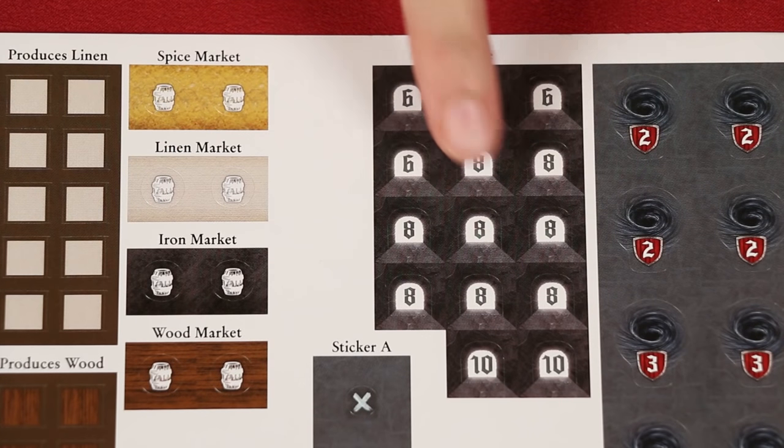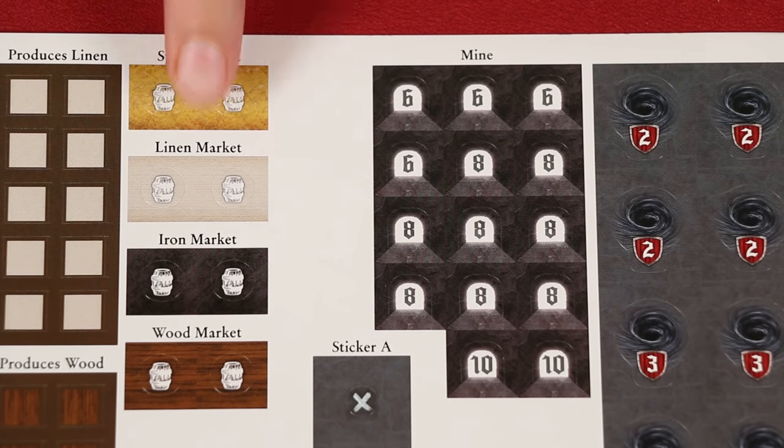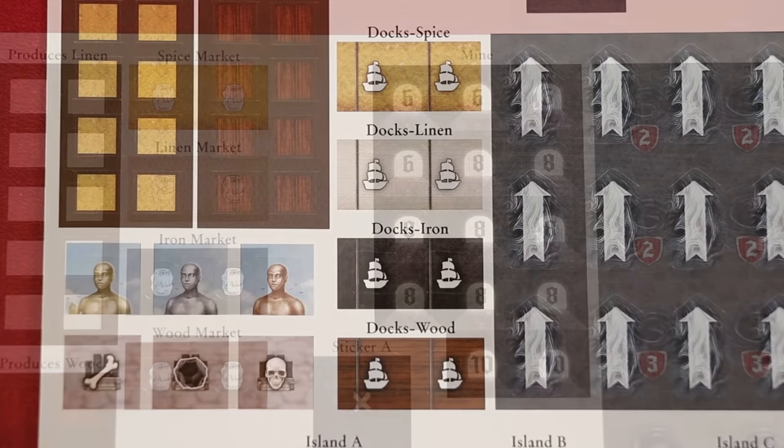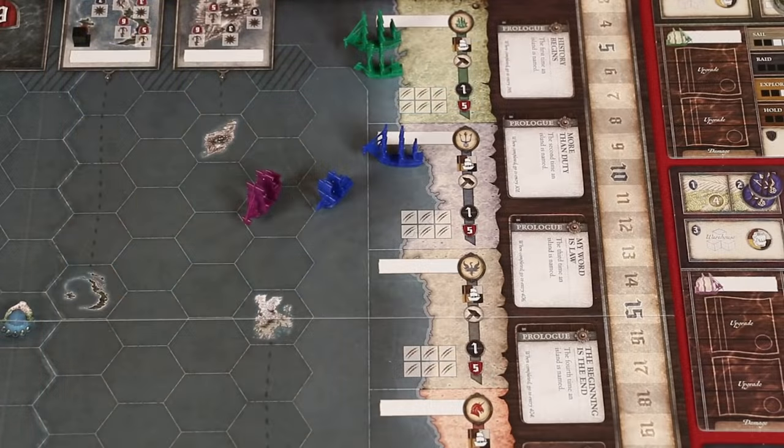If the location shows a mine, then you take gold from the supply equal to their values. If the site has a market symbol, you take up to two goods that match its background color from the supply — if none of those goods exist, then you can't raid that site. It's worth mentioning: when raiding either an island or a province, gold you gain goes into your vault, while goods must be placed in the hold of ships at that location, respecting hold limits. If the site has one of these dock symbols, then take a ship upgrade worth 10 gold, but don't actually pay anything for it. However, the upgrade must match the background color on the sticker itself. In addition to raiding sites, you'll later be able to raid ships, but the rules for this are hidden initially, so you'll have to wait to unlock it.